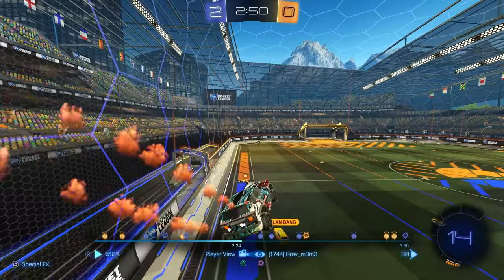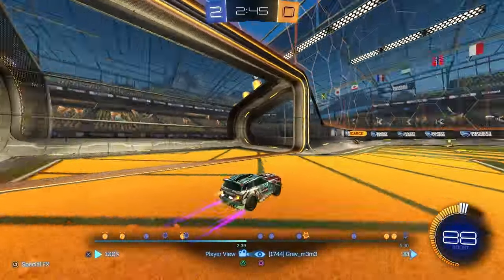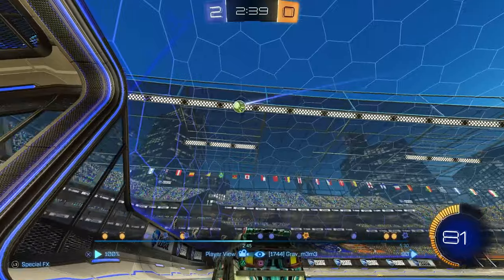If I was playing more seriously I'd maybe wave dash on the wall to keep my momentum rather than going down and giving him an option to hit it over me. I'm going for the demo, but I back off — my teammate is taking it back so we have time to recuperate. I get into position just in case he misses, and I can beat Scarce to the ball, but my teammate beats him so I'm not worried. I show for a challenge just because I'm feeling confident.